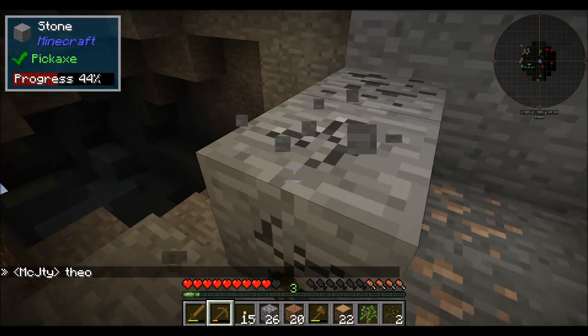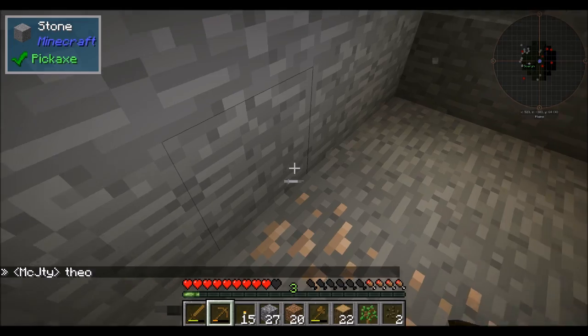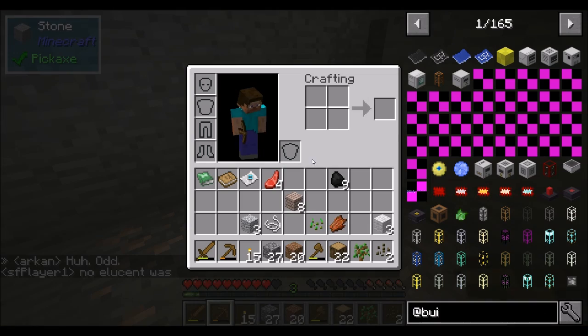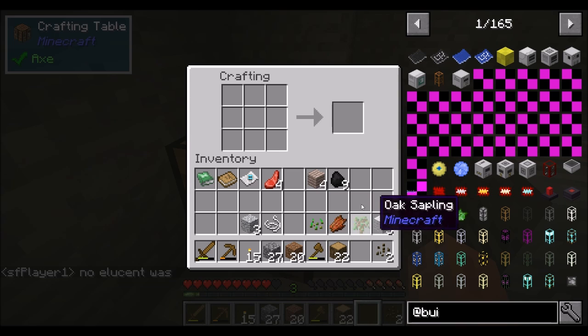Chisel, Chisel and Bits, Combat Help, Decocraft, Deep Resonance, Dense Ores, Dynamic Surroundings — not 100% sure what that is. Which is sound — okay, cool. All these extra sounds that I'm hearing. And if you click out of the window right now, it'll mute the game.